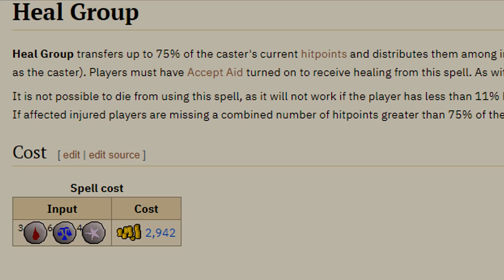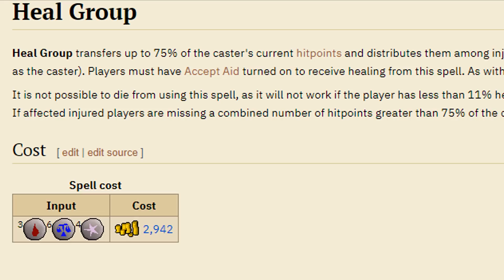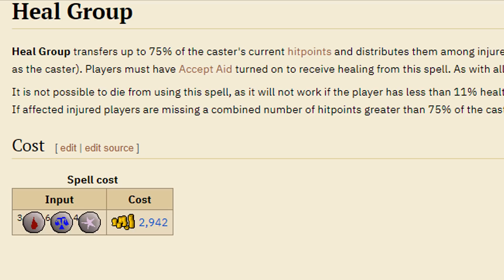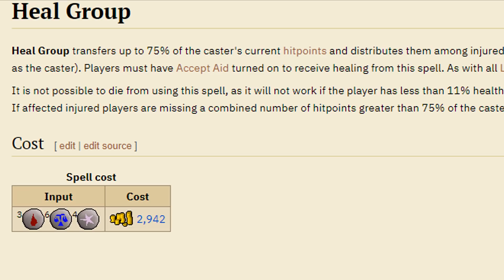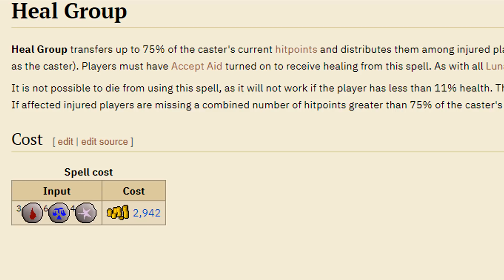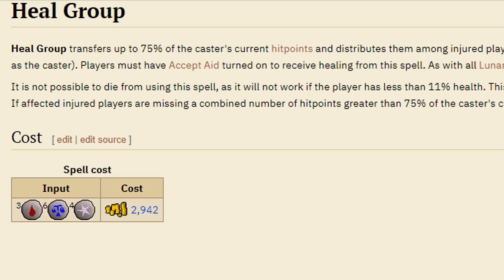Next is a magic training method that was kind of game-breaking when it was in the game. It involved the Heal Group spell on the lunar spellbook — and for some reason whenever a weird training method crops up, it always seems to be on the lunar spellbook, because not many people use it for anything. The key difference between the Heal Group spell today and back in 2016 is that back then there was no delay when you cast it, meaning you could cast it as quickly as you could click — or with an auto clicker.